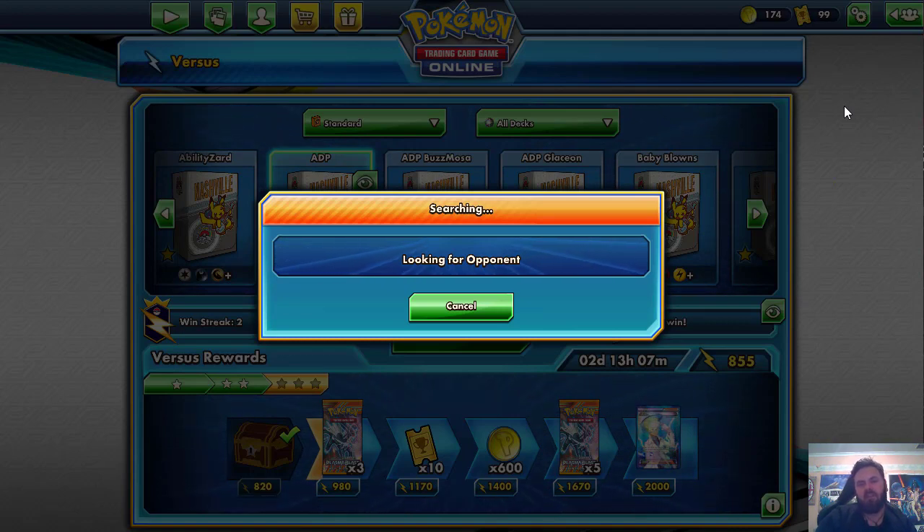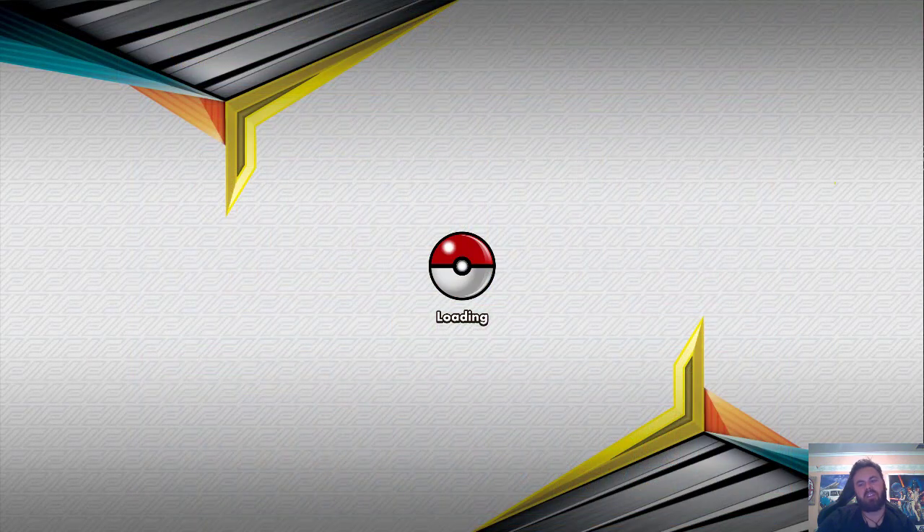Really happy with how the deck performed. That's how it should be against Malamar. You just get off the Altered Creation. They tried to bring up the Lucario and Melmetal, which is fair enough, but luckily I had a way of switching in hand, so that ploy wasn't as successful as they wanted.